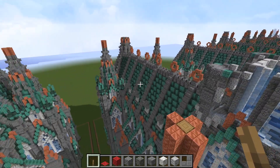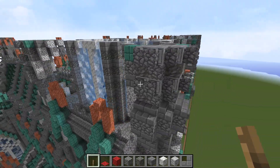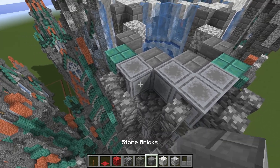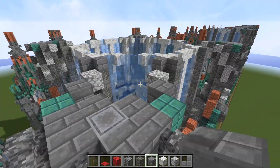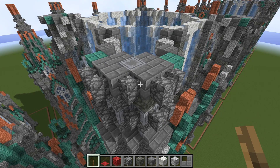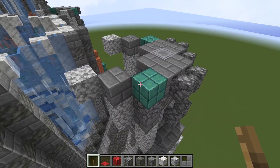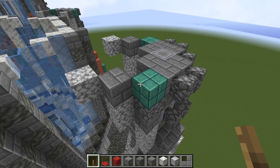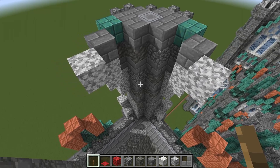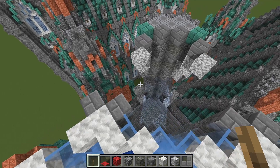Next phase: keep extending that up — another four blocks of cut copper. On the exterior, we have another repeat of these cobblestone walls, and then a bit of fully oxidized copper here, then a stone brick, and then a diorite block diagonally. Do the others the same.